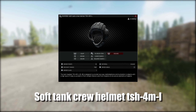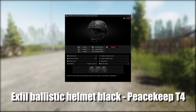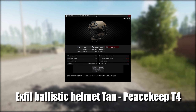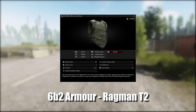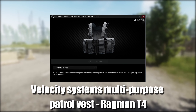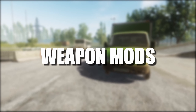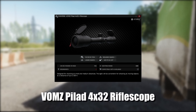You now have the soft tank crew helmet, which doesn't spawn on any traders — you have to find it in raid. You have the Exfil ballistic helmet black, which is on Peacekeeper tier 4. You have the Exfil ballistic helmet tan/coyote, also on Peacekeeper tier 4. You have the 6B2 armor on Ragman tier 2, and the Velocity Systems multi-purpose patrol vest on Ragman tier 4.